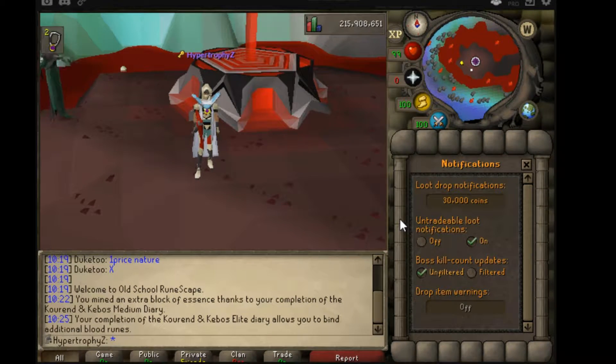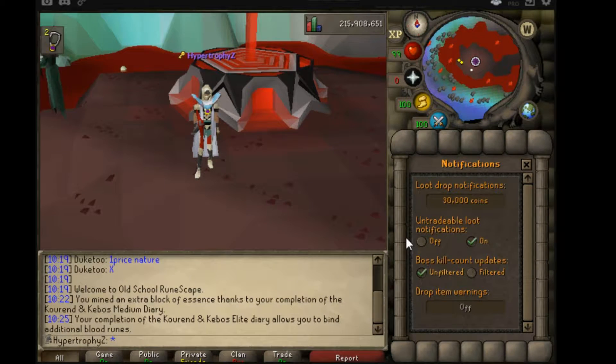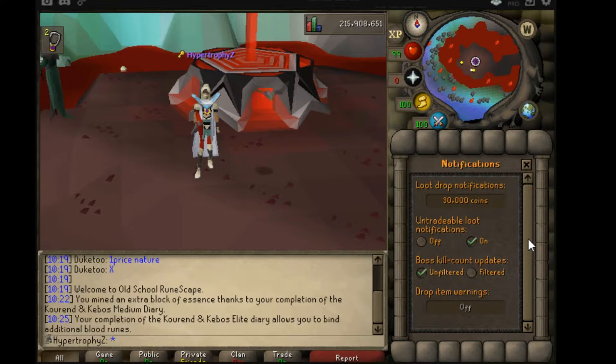If you've never set your drop notification before, you won't need to right-click. You can just simply click, type in the value, and go from there. You can also decide if you want untradable loot notifications on or off. I keep them on just so if I get a clue scroll, I'll get a notification.